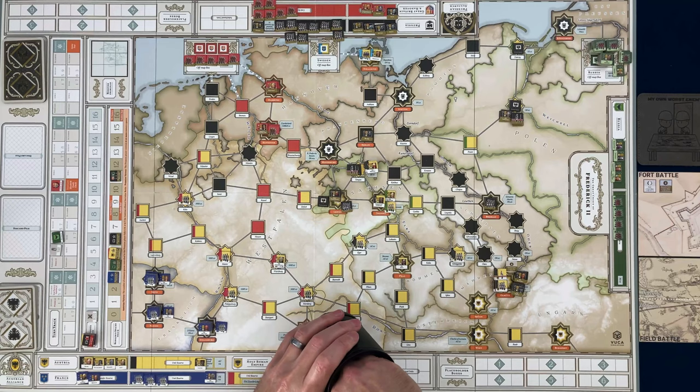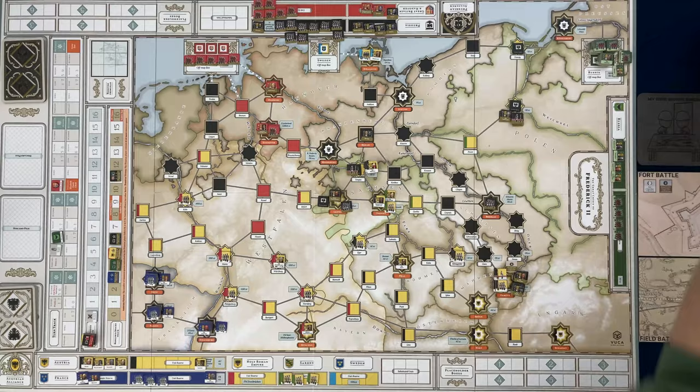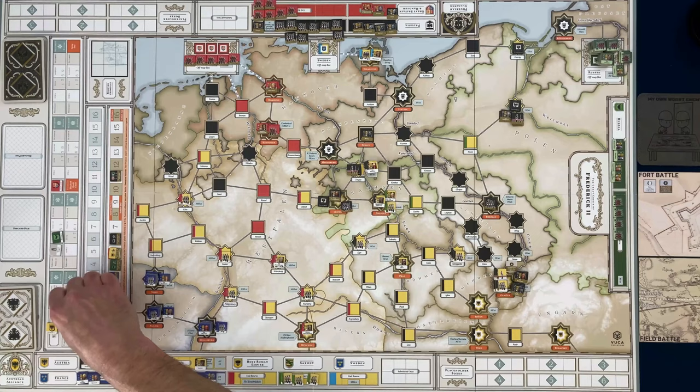Reaching into the cup and pulling out... Austria! Austria gets to roll for its action points. They get a straight roll — no addition — and roll a four. Action points are set to four. We begin: recover and move their forces.